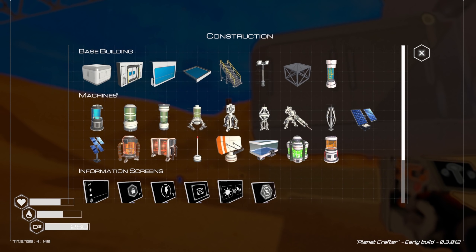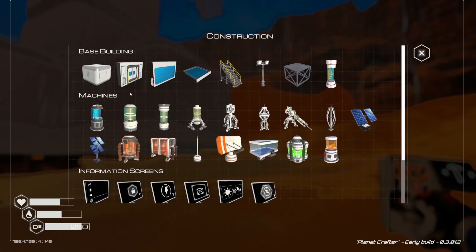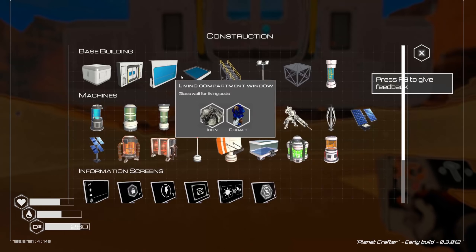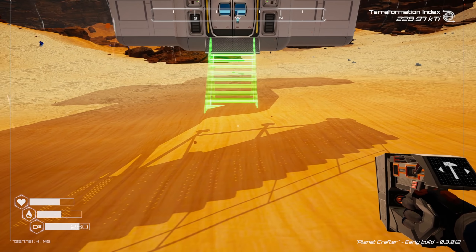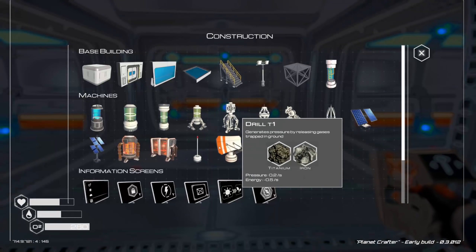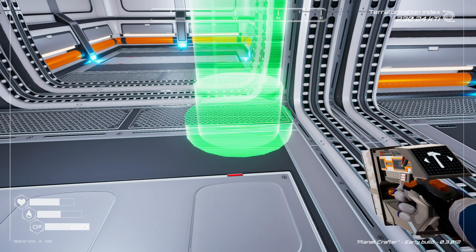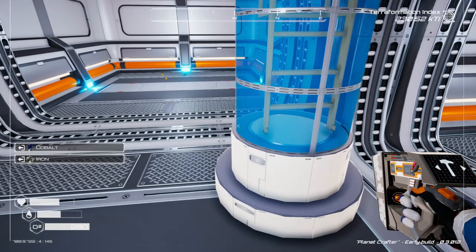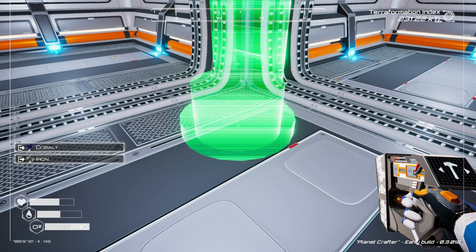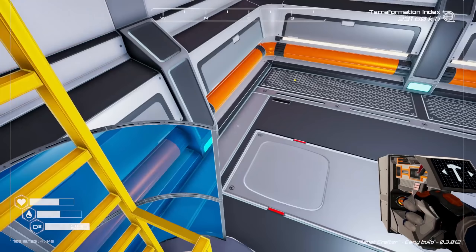I'm curious to see when the water comes if it breaks anything — like the ladder. We need to figure out if the ladder is going to work on this. Let's go up top and see if we can throw a ladder down. The issue I was having before is once you put the ladder it only goes up, not down. So we might actually have to start at the bottom and work our way up — yeah, see, that only went up. We have to do this from down here.